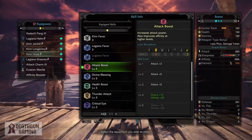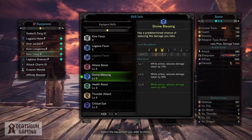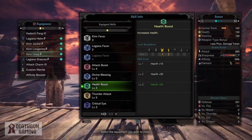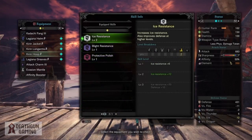Now let's get into the actual build. We have attack boost level 4, which is really nice for not only the attack but that 5% affinity. We have divine blessing so we can survive a little more, and the health boost is interchangeable with it — this keeps you alive a lot longer since the build is not focused around damage or defense, it's just a survivability grindy build. We have level 3 thunder attack to max out our thunder damage and level 3 critical eye to give us 10% affinity, leaving us at 50% affinity overall.